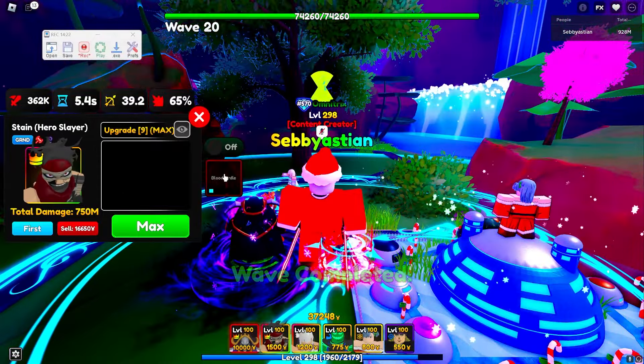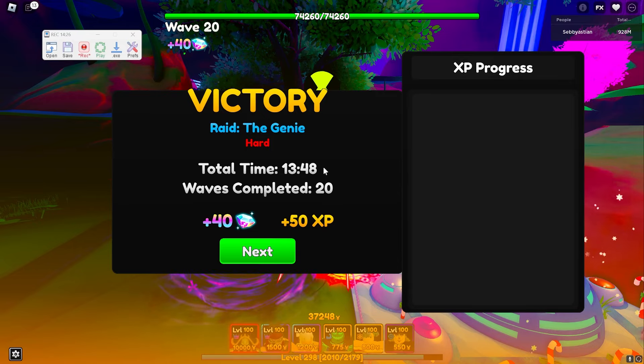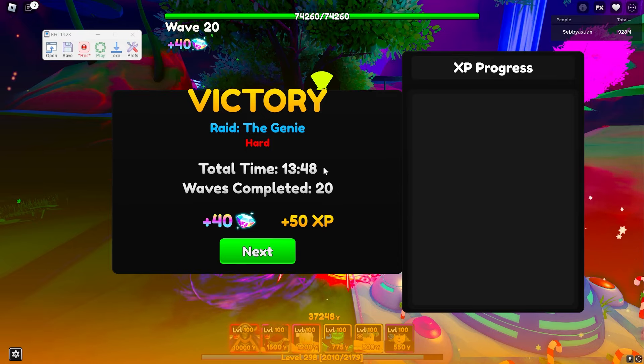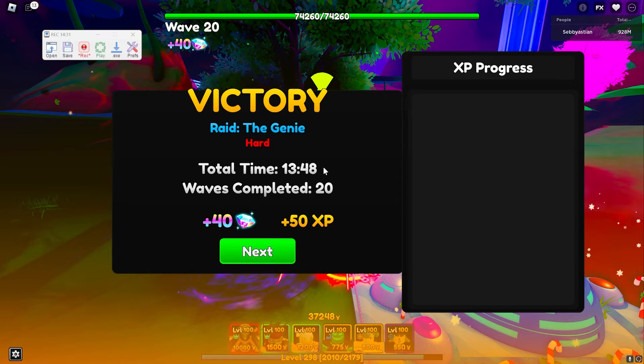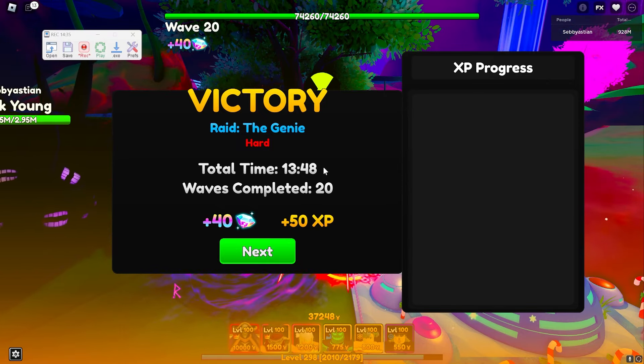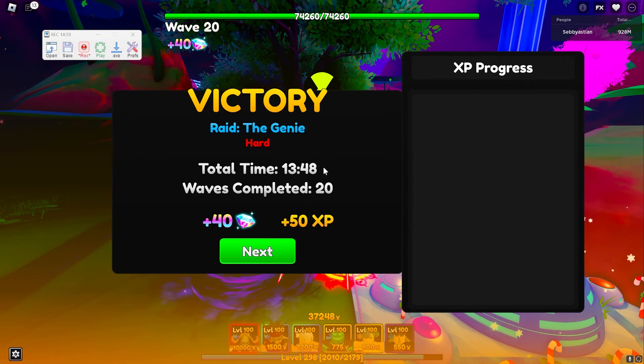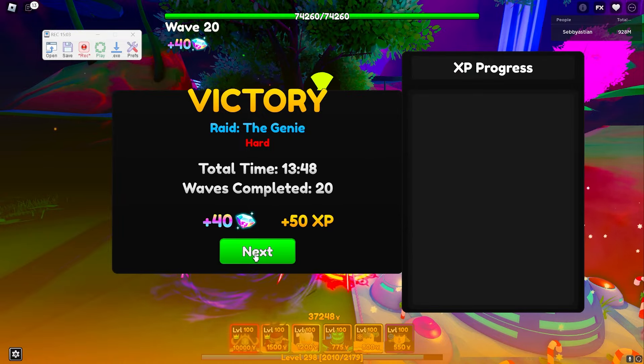We've killed the boss. What you want to do now is wait on this screen for a bit, because sometimes it will take longer than others — each time it might take a different amount of time. I suggest waiting like 30 seconds: not too long but also not too fast. I've waited 30 seconds, so I'm just going to click on the screen and then press Next.